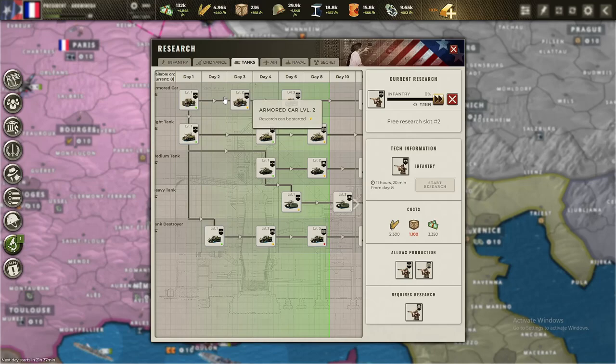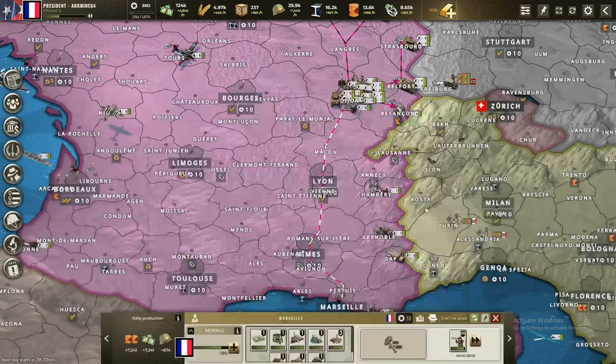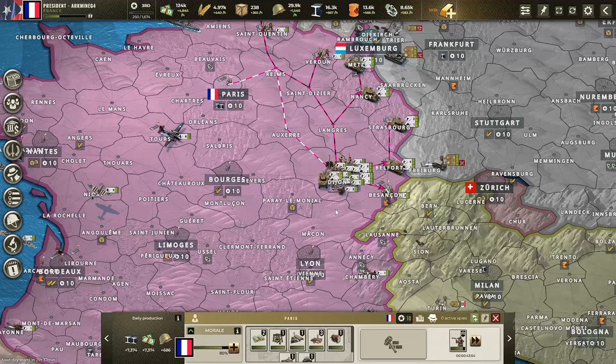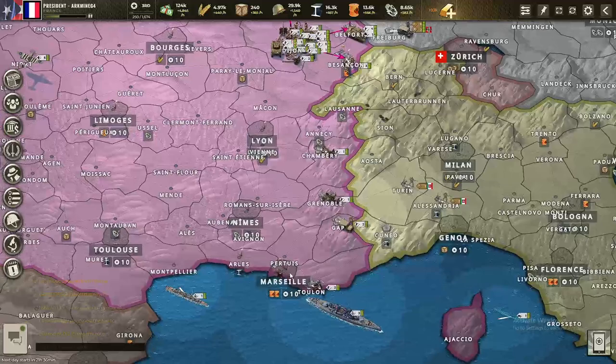Research-wise, we don't have that much to do. Let's research better infantry and better medium tanks. I'm going to start producing some medium tanks — this factory in Marseille isn't producing anything useful soon, so we'll make medium tanks there since we have plenty of resources and tank plans. We'll schedule as many as we can to have a good amount by tomorrow.